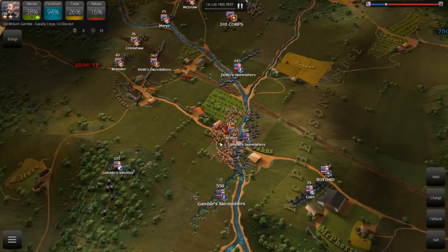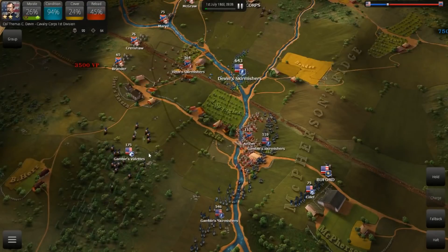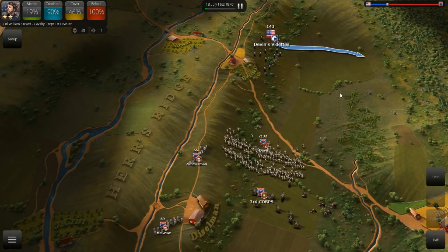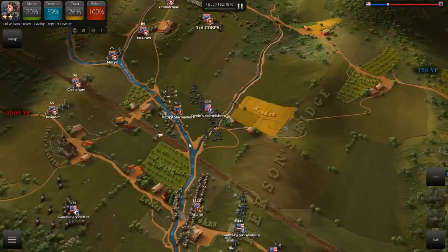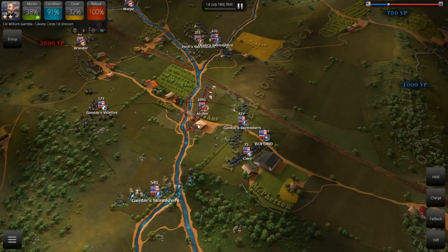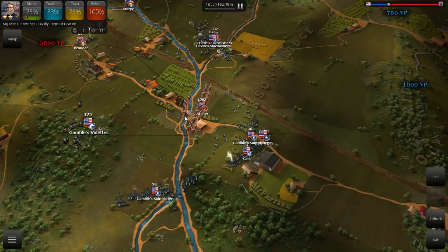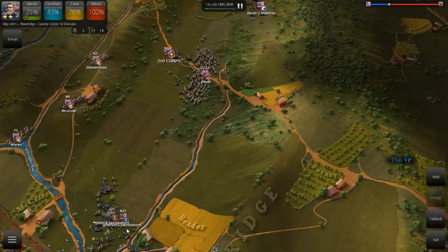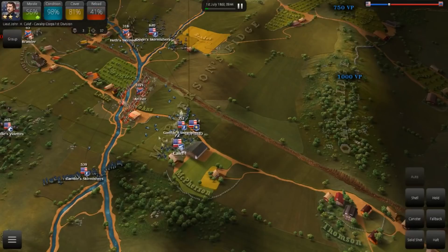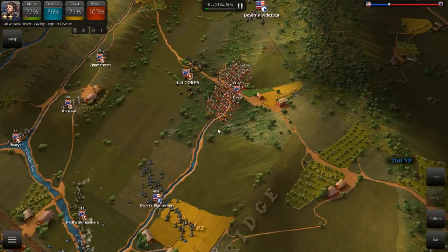I'm going to send the Vedettes back and Archer is charging Gamble's Skirmishers. Gamble's Skirmishers are getting just ravaged by Archer's Brigade. One thing I don't really like is how this first scenario is formatted in the game — it feels too freeform. There's no reason Davis would be charging after 140 Skirmishers mounted on horses way to the north. It just feels a little chaotic, and I don't think this mirrors reality. Devin's Vedettes have pulled Davis way to the north. Meanwhile, Devin's Skirmishers are running. I don't think this mirrors reality — not that the battle wasn't chaotic, just I don't think this is an accurate representation.